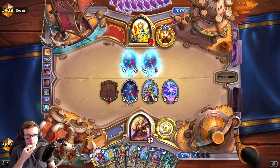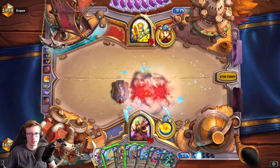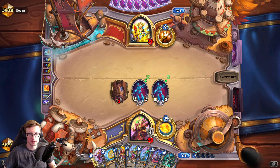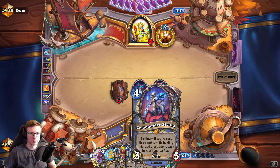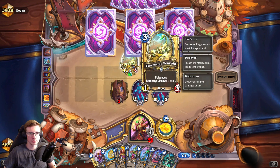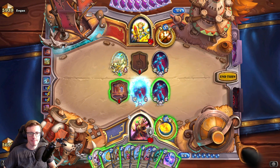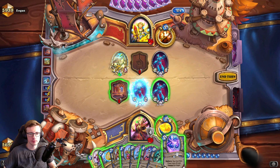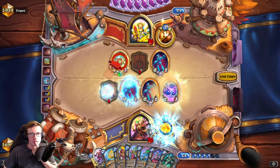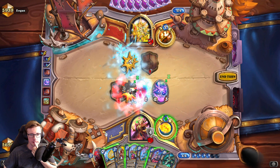Alright, some nasty exchanges. There is the Cold Case that we want to copy with Sivara. We're just gonna play this. I don't want to coin now - I don't want another coin from Sivara. This is something he has stolen from our hand which is okay. Kill, freeze one. Let's go for draws - let's freeze that guy and kill that. That's a nasty exchange.